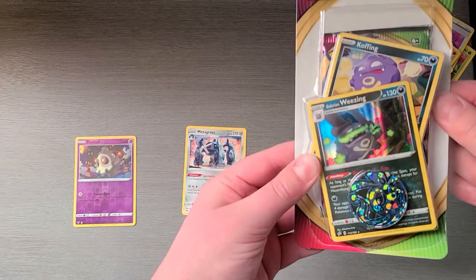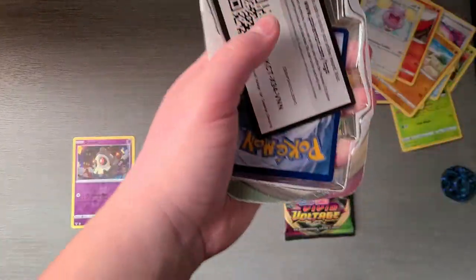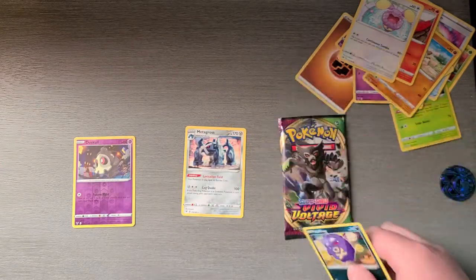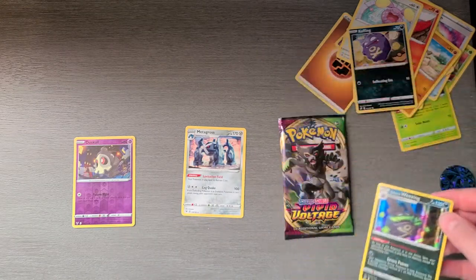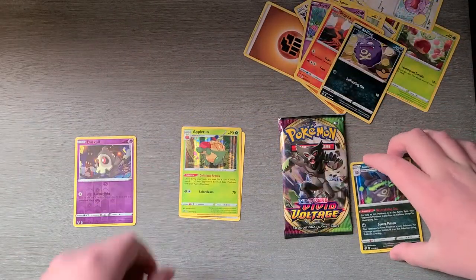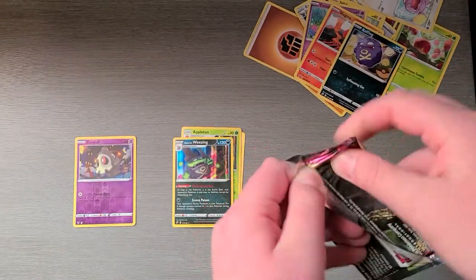Next is Wheezing and Koffing. We got the code card for you guys. And we got our Koffing and then our Wheezing — Galarian Wheezing. And you get the same Fione coin. Appletun is in the rear. Last one of the blisters.